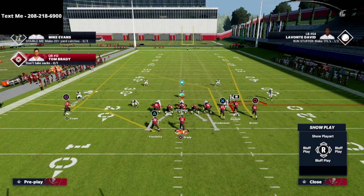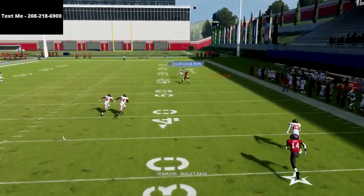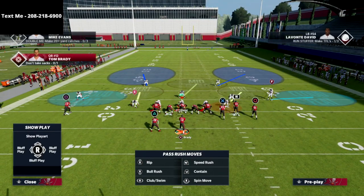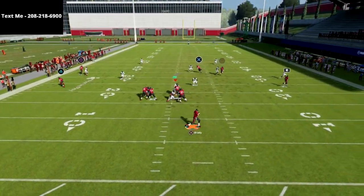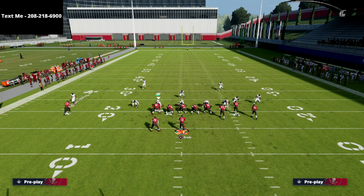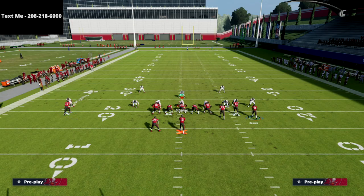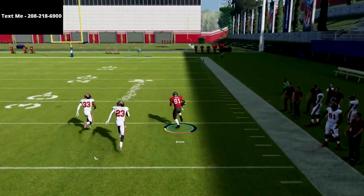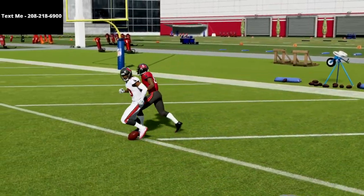Especially on next-gen, this play does a really good job against cover two. The user is going to get tied up over the middle on that post route — that's what's going to happen every time. So when you see the clear out route, just wait until he's even. Let me show you this again — if you run cover two, with this little flat route, take a look at all that grass you can throw into. Cover two was not as good to attack in current-gen or Madden 21, but in Madden 22 cover two is really not the way to go defensively, at least to start the year.